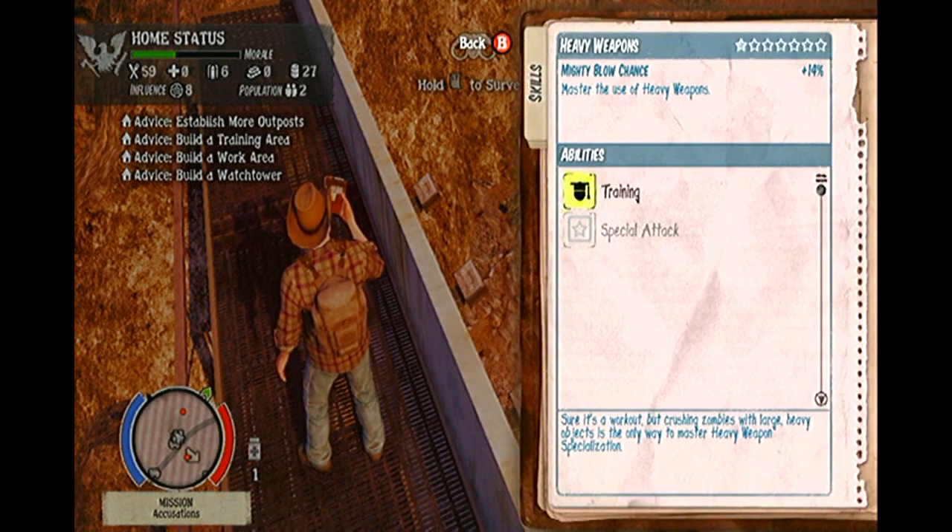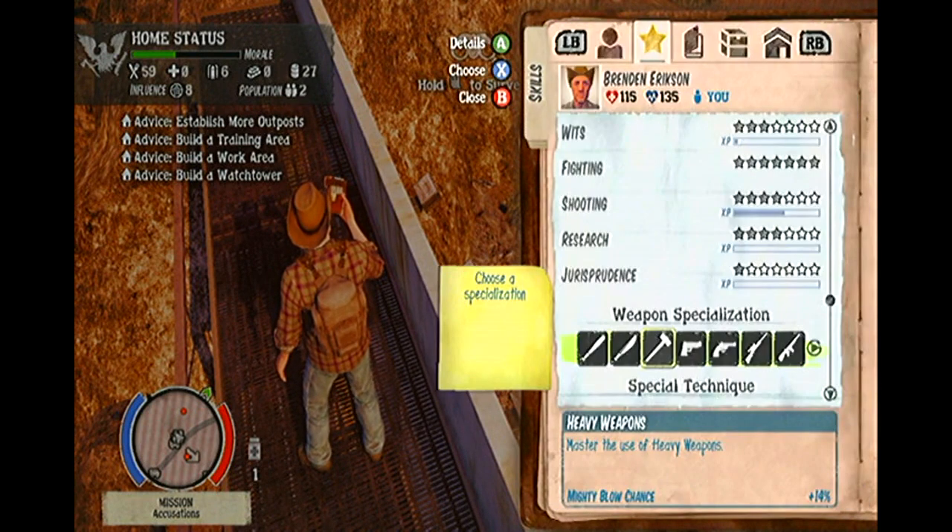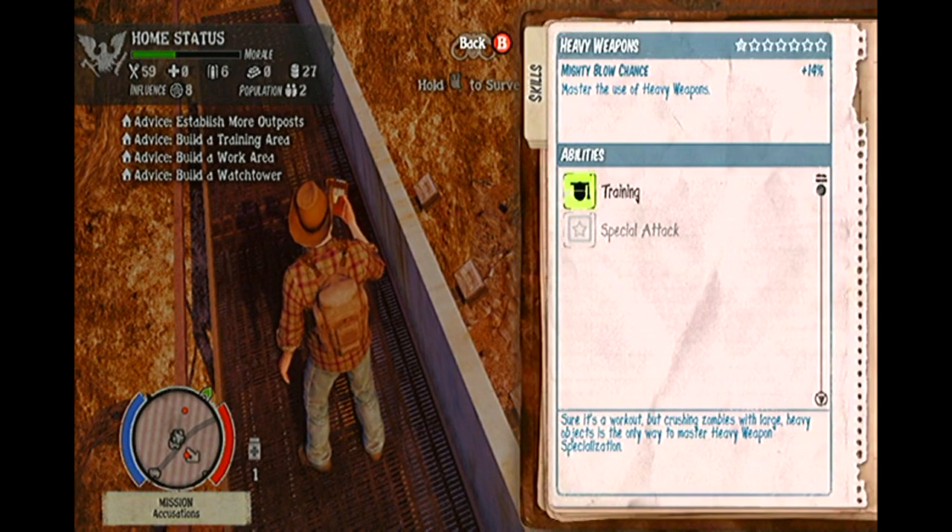Please note that you can only select one single weapon specialization and one single special technique per survivor. You can also unlock a utility skill, which is either a shove or a kick, which changes the way you approach zombies when you press the Y button.